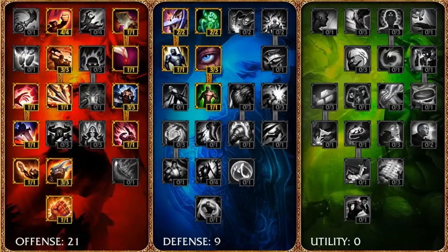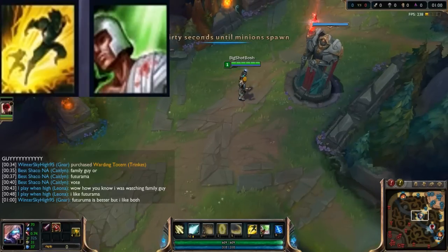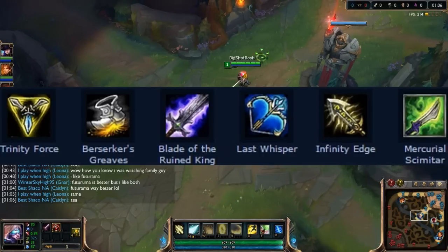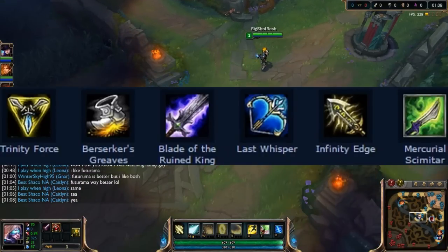I've seen people use cooldown reduction glyphs, but I don't like that because with the items we're building you'll be able to get to 40% CDR anyway, or at least close to 35%. But you can put five percent cooldown reduction into your masteries if you feel it's appropriate.